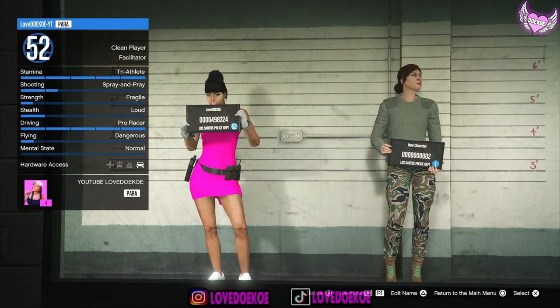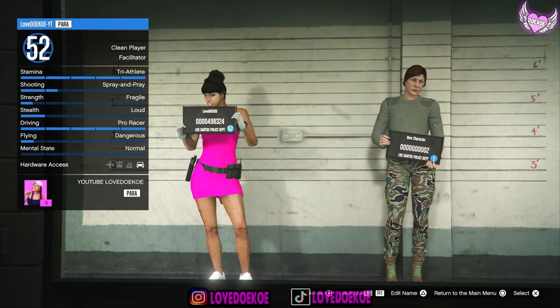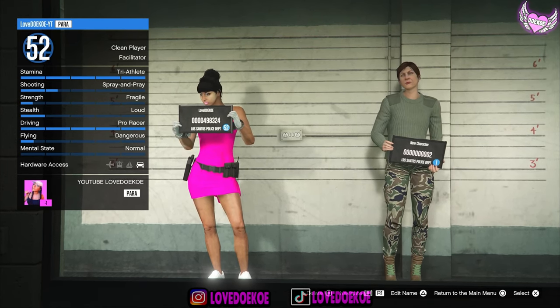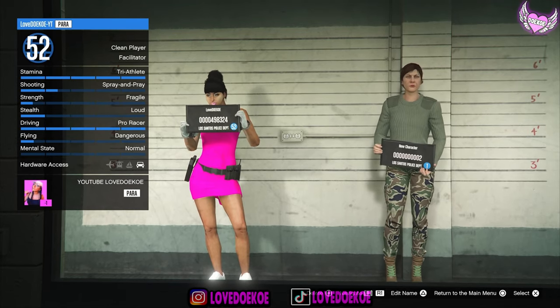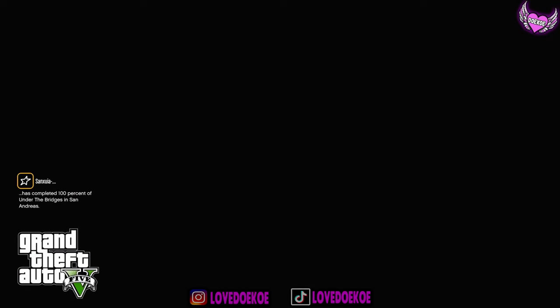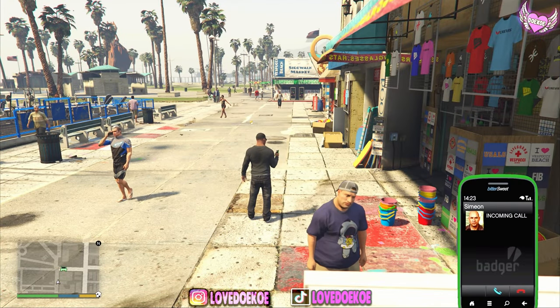Now comes the part where your friend has to invite you to his session, so make sure that your friend is in a different targeting mode than you are. Otherwise it's going to fail and you're not going to transfer the outfits. You have to wait till your friend is going to invite you. When it takes you to story mode, you're doing the glitch correctly.